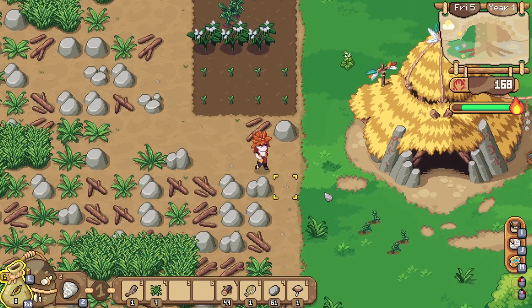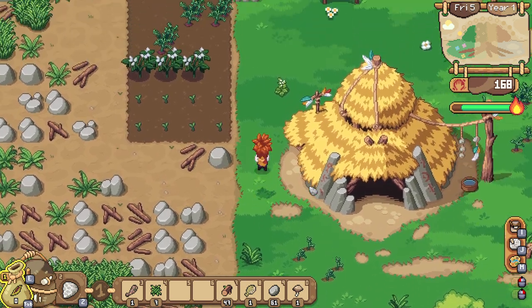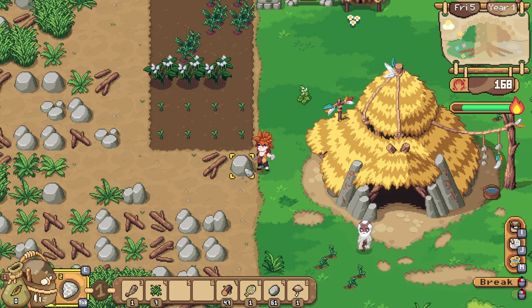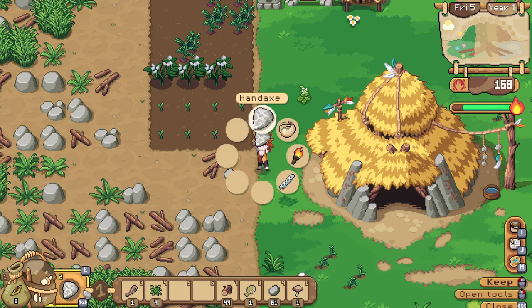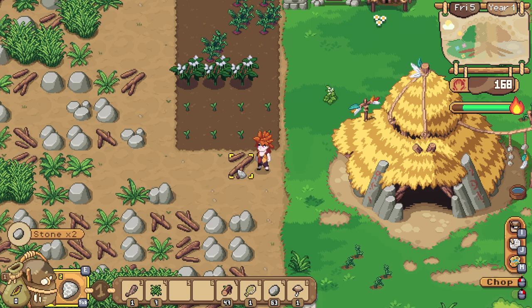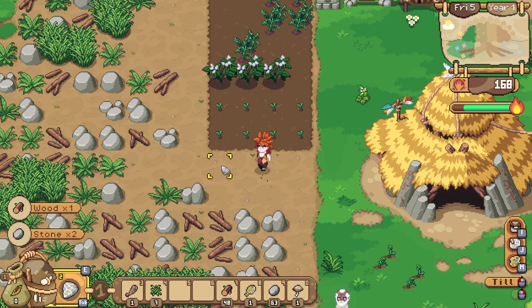Welcome back to Roots of Pacha. Let's talk about how to plant crops. First and foremost, you will select your tool with E or tab. In this case, you need the stone tool selected, and then you'll simply go down the line and break things.